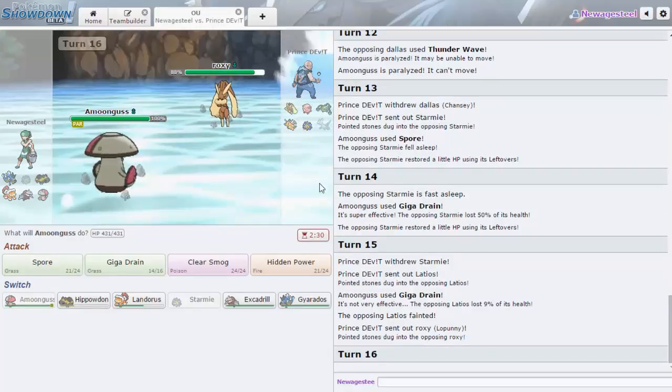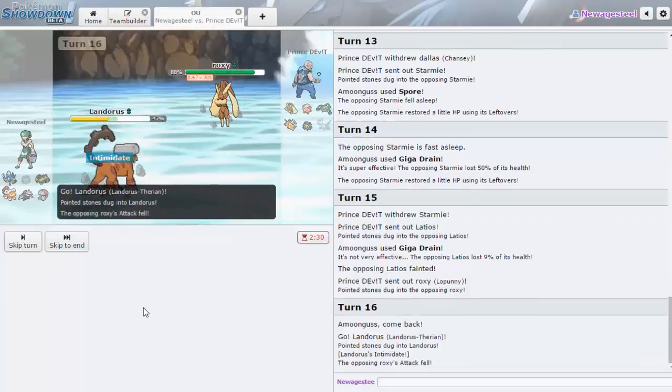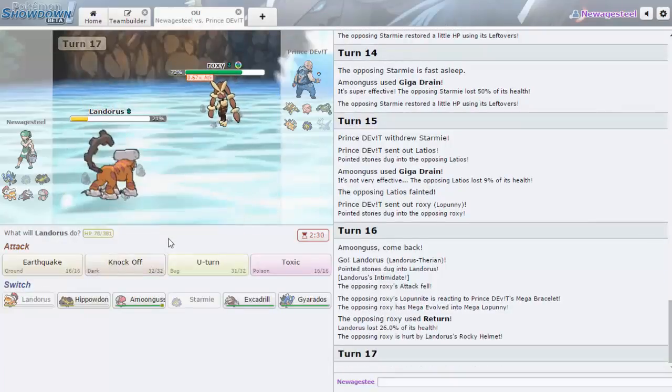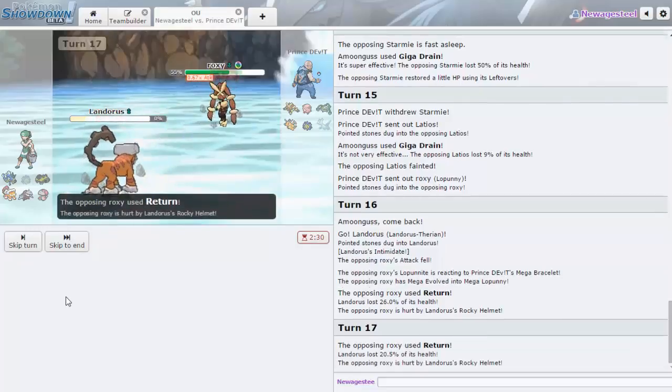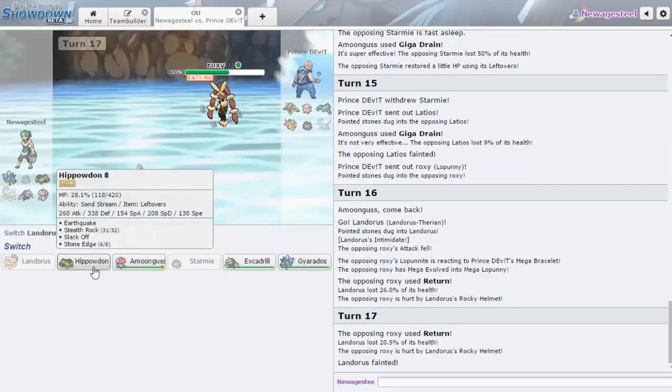He has Analytic Starmie — not Natural Cure. I can't put that to sleep. Since he doesn't really have a way to get rid of Rocks, I kind of want to go Landorus then to Hippowdon. If he goes for Fake Out here — no, he went straight for Return. He's taking Rocky Helmet damage. I'll U-turn in case he wants to switch, I can still come in on another round of Rocks. I want to go Hippowdon, get up the Sand, then start winning with Excadrill, and then come in with Gyarados at the end.